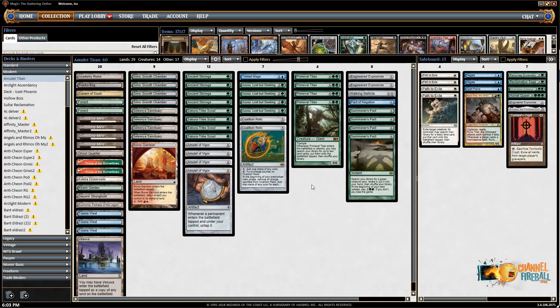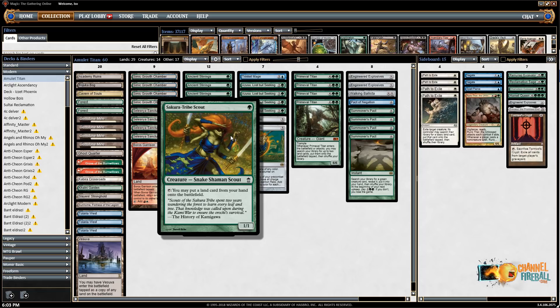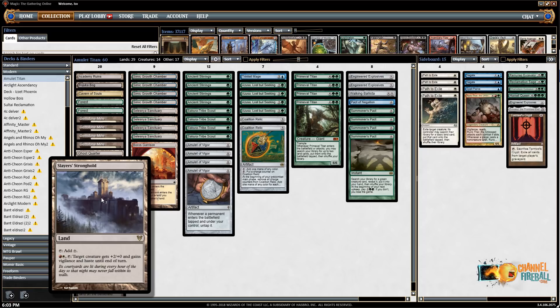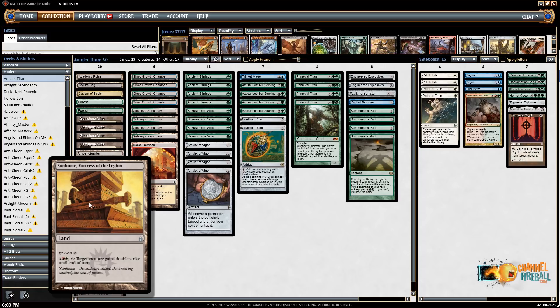Summerbloom is actually banned from this deck, which is why it hasn't seen as much play recently. Sakura-Tribe Scout lets you put these bounce lands back into play. What you do with that is get up to six mana and get Primeval Titan. The classic line is to get Boros Garrison plus Slayer's Stronghold — both untap thanks to the Amulet — then you give the Titan +2/+2, Vigilance, and Haste. You get to attack, get two more lands, and use Sunhome to give it double strike, so that's already 16 damage.